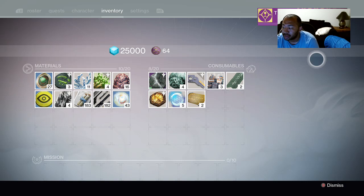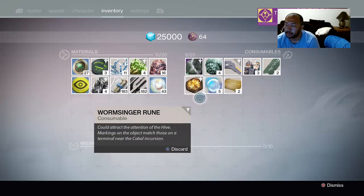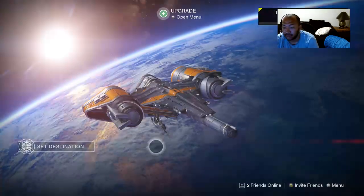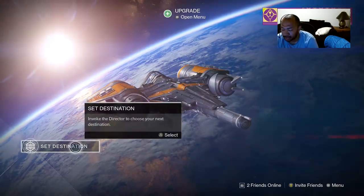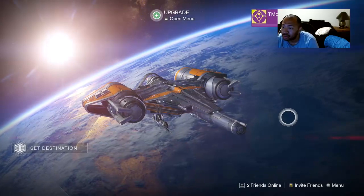One more thing before we end: don't make the mistake I made when I first started and just run off and buy the first thing you can with legendary marks. Start stockpiling them and putting them aside so you have them when better things become available as you move forward and prepare for the raids.